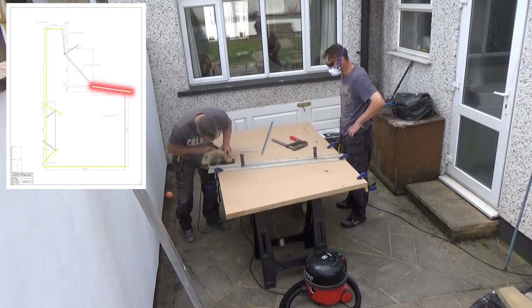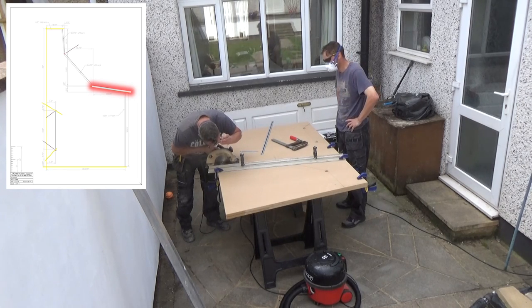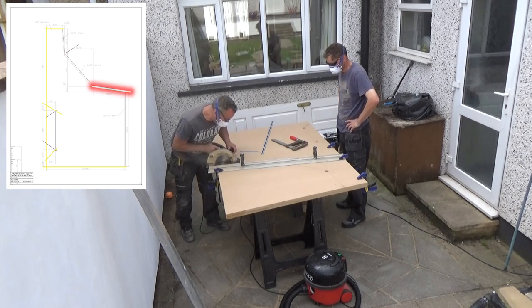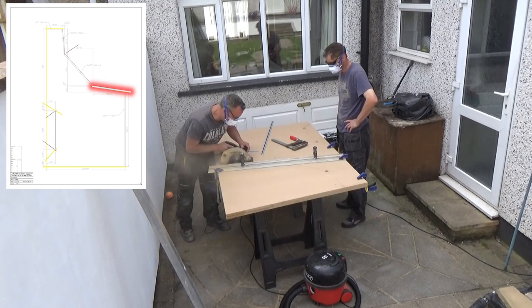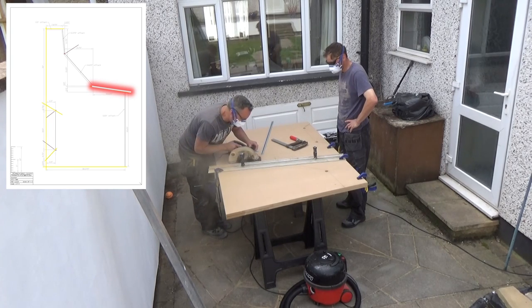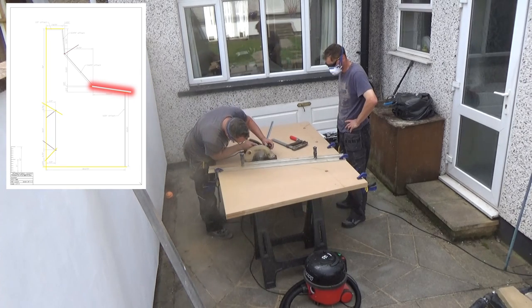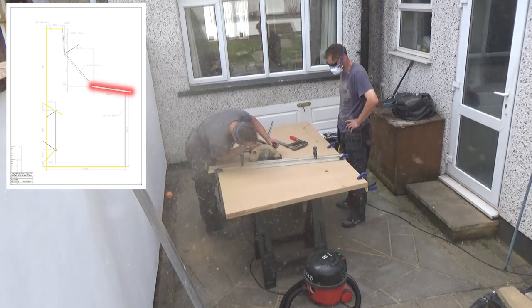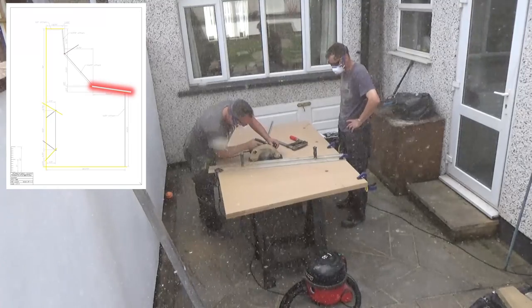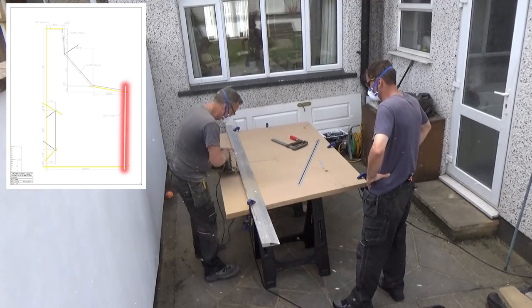Now we're doing where the control panel sits - another awkward cut, because Phil's got to stop at a certain point. You can see we've used some feather edge to help us as a guideline. We also used clamps, and we also screwed some screws into the end here just to make it more steady, so the last thing you want is it wobbling while cutting.